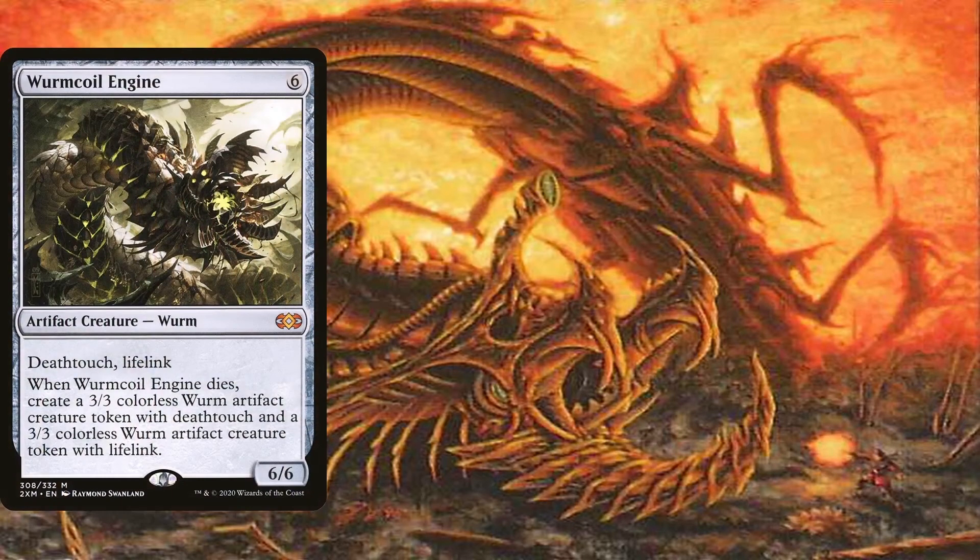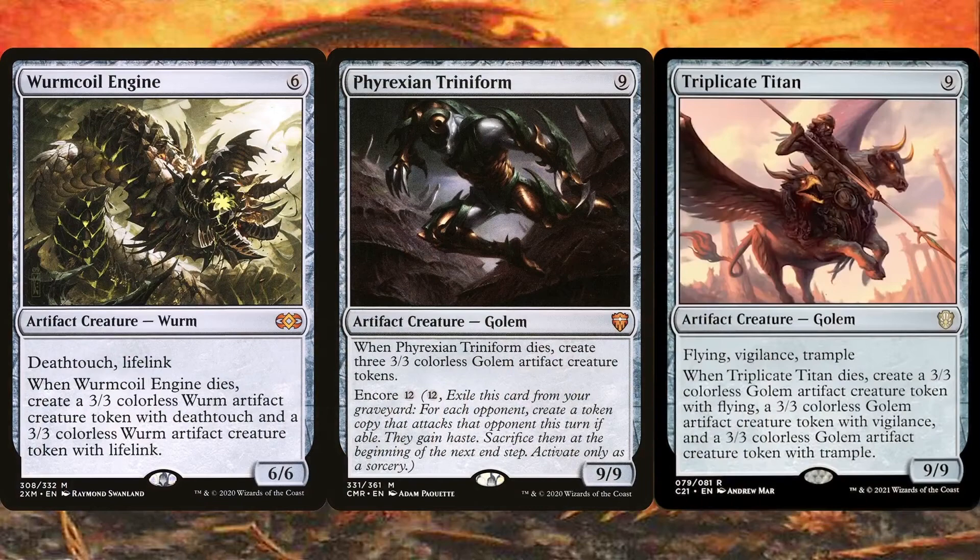Being able to recur either Wurm Coil Engine, Phyrexian Triniform, and Triplicate Titan can spell trouble for our opponents. They might be expensive to cast, but the deck has a ton of ways to discard cards for value, so we don't even need to cast these first — we can get them straight from the graveyard. My favorite thing about these huge beaters is that they have a death trigger, so if we later sacrifice them for value, we get tokens of them in pieces. Or, if we created tokens of them with Felden, they blow up and create these tokens at the beginning of our end step. The Triniform is especially busted since we can choose to Encore it instead if we have the mana, creating a token copy for each opponent and then sacrificing it at the end of our turn.